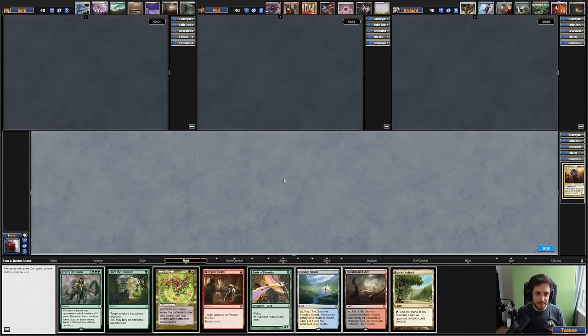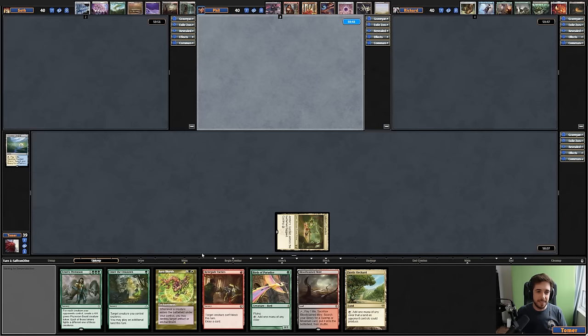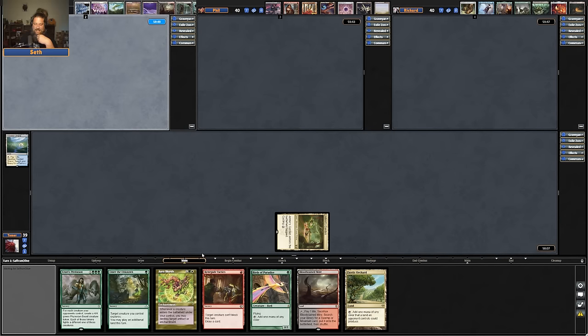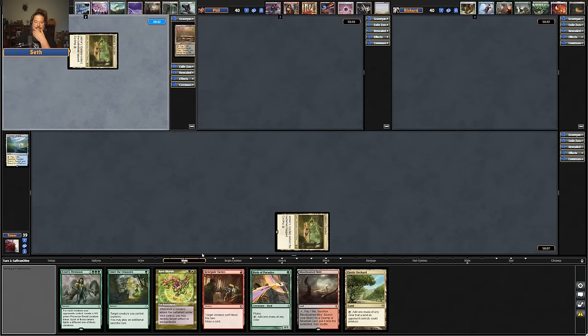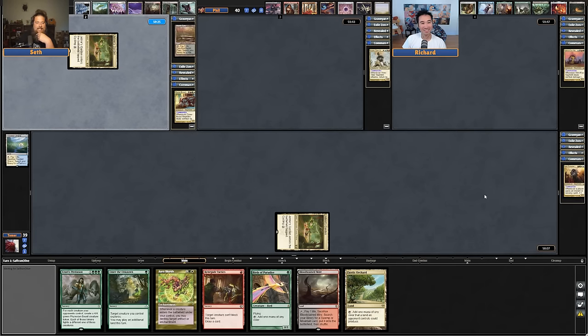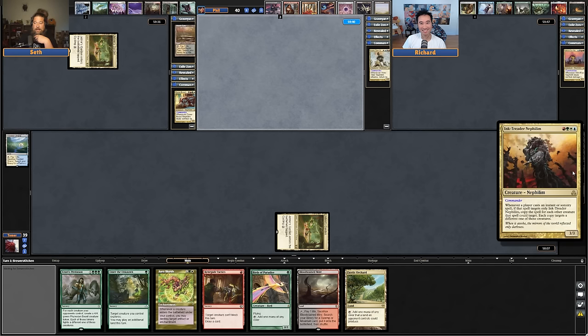Let's keep it simple. We'll play a Flooded Strand, crack it for a land, and that's it. I'm actually doing the same exact thing as Tomer — I'll also fetch a Jetmir's Garden. Tomer is no black, so Tomer's actually very scary. He's also Zada, so be afraid of him untapping with his commander.